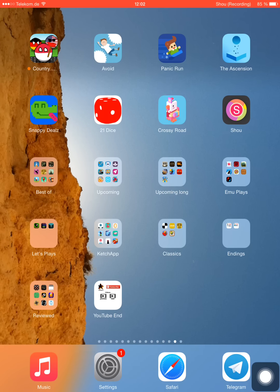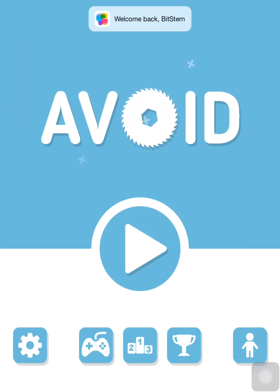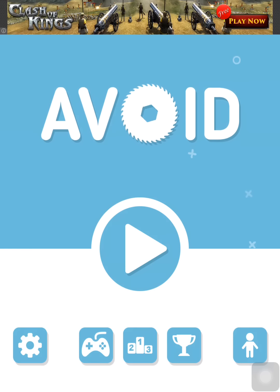Let's start with a game called A Void. It's published by Noodle Cake Studios, developed by HypnoCat Studio. You might know HypnoCat Studio by the game called Cloud Path, which was released by the publisher Ketchup. We have a review on that, so check it out.